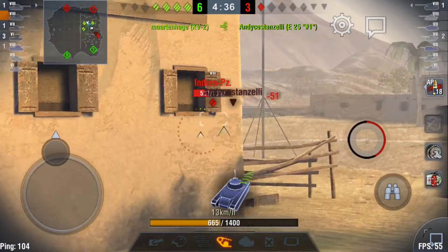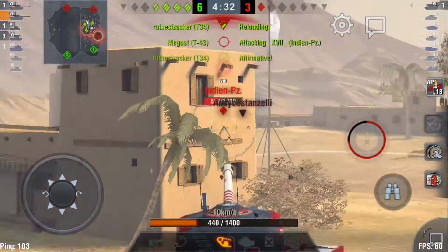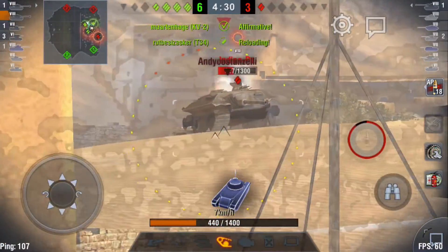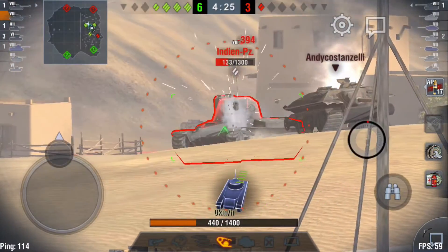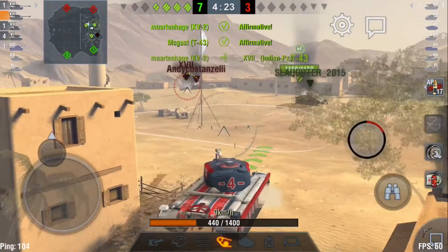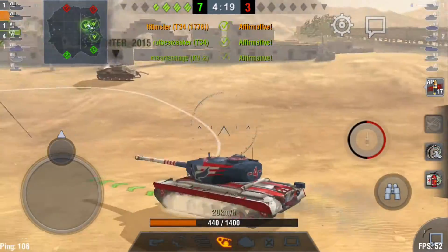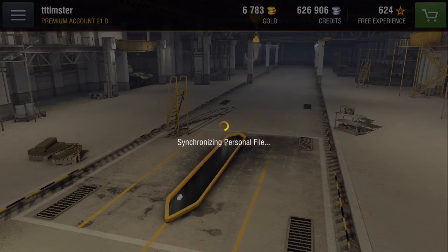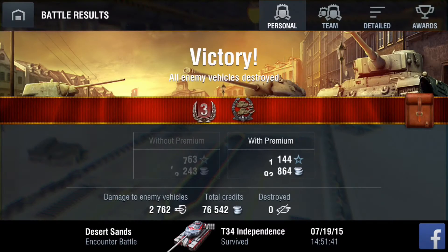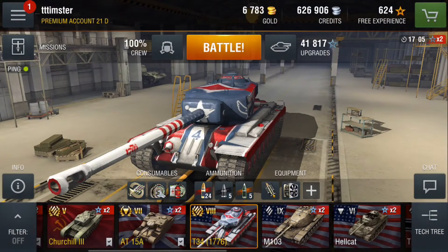Instead of using APCR a lot of the time — which you often need with, for example, the T32 — the T34 can reliably use AP rounds and still consistently penetrate higher tier tanks. This brings me to credit earning: this tank is a great credit earner, as you can see from the battle results — 74,000 credits in one battle from just under 3,000 damage.